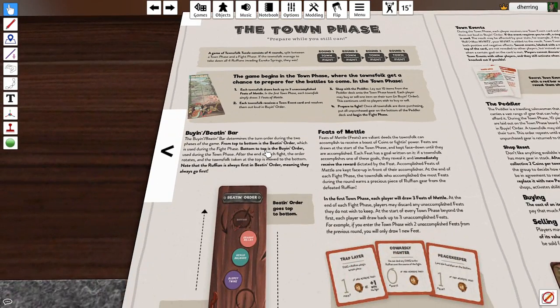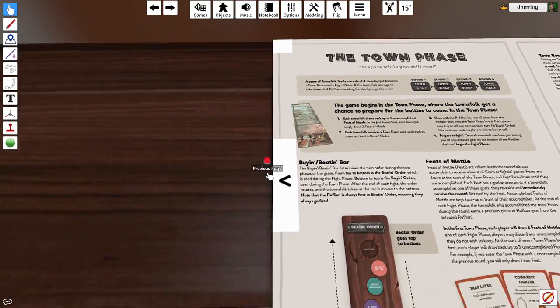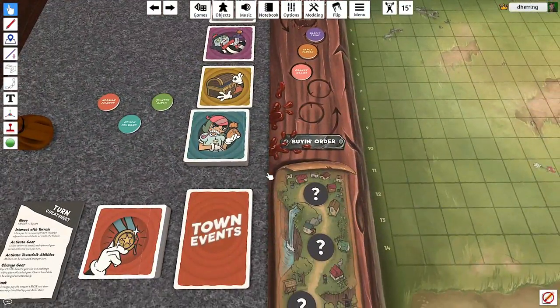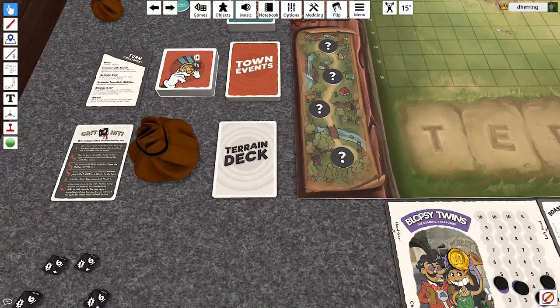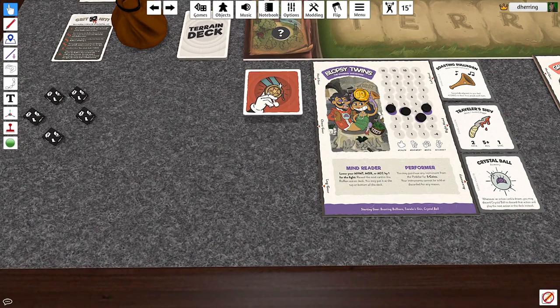Now it says begin the town phase on page 10, so we're going to jump there and start. Okay, so we already have this board out. First thing we're going to do is each townfolk draws up to three unaccomplished feats of metal. So we're going to have up to three of these at all times. Let's draw three for the Blobsy twins — we'll just put them right here for now.